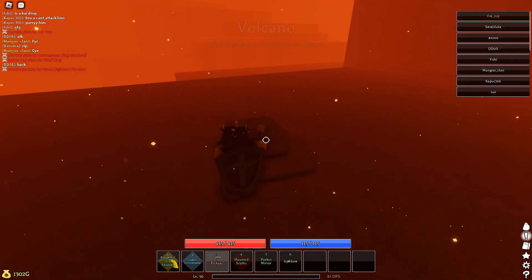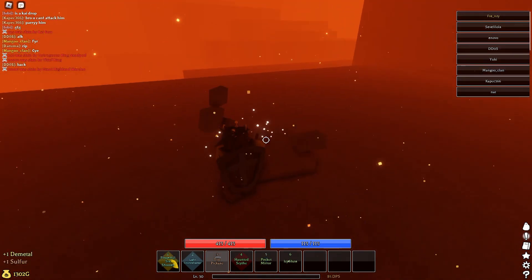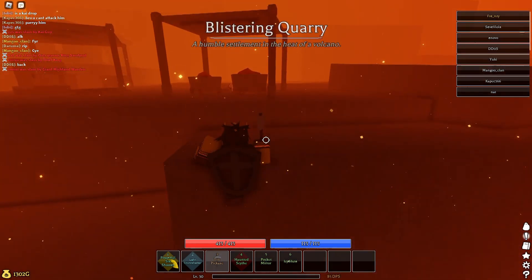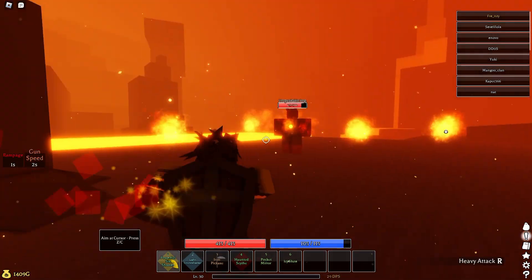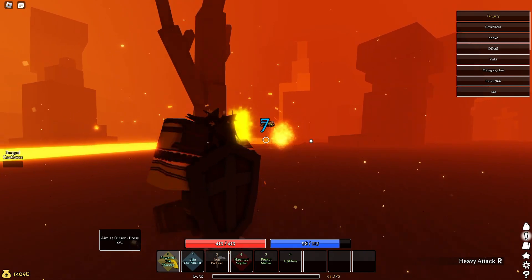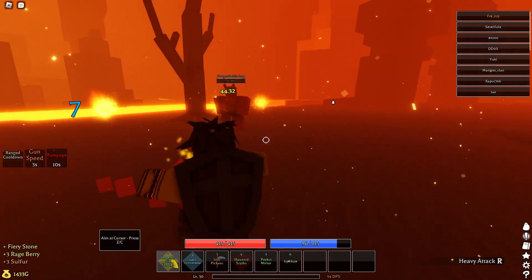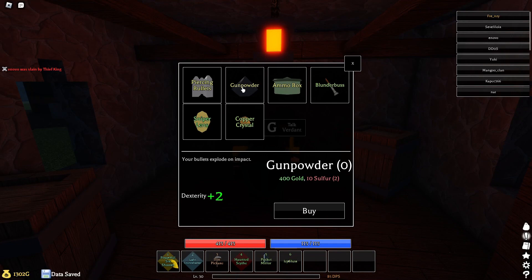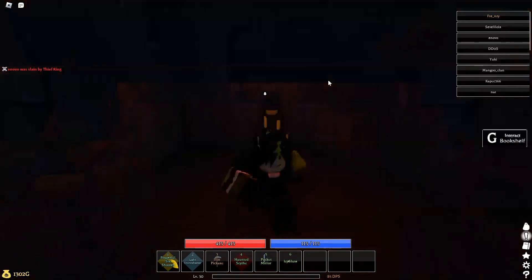Once you have that, head over to the volcano. You want to mine as much ore as possible here. We're also going to be fighting some of the enemies here — the demon enemies, like the horned fire demon guys, drop sulfur as well, especially the big ones. Once you've gotten all the sulfur from the volcano, head back to the savannah and craft two gunpowder and then one ammo box.